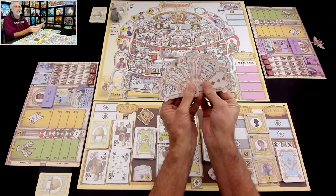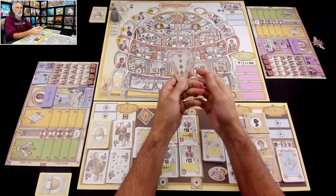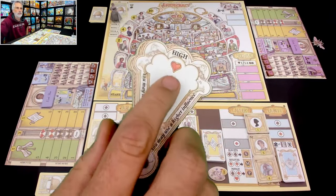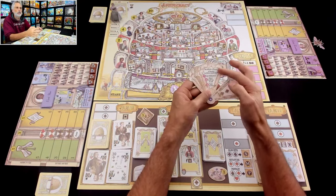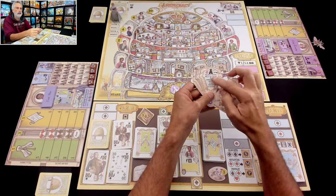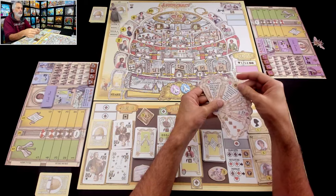Most of the actions require you to exert some influence. That's where these cards come in, because each of the different suits has a different influential value. This is reminded on what might be the coolest player aid in all of board game history — it is literally a functioning fan, in case you get warm while playing — but it also breaks down all the elements of the game, including suit priority, how we play through four weeks, and how we interact with the beehive, parlor, ballroom, gallery, and tea room.